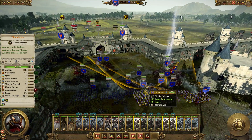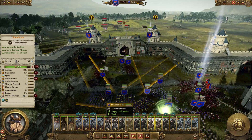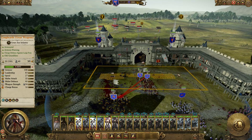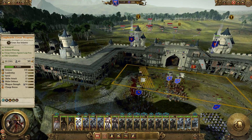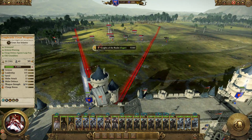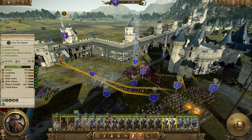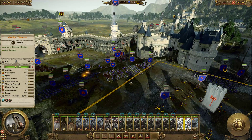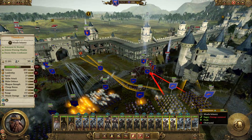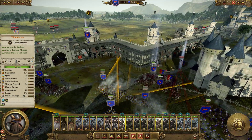We've got to get the gunners back into position here. Leaving these two guys up on the wall seems to be working pretty well — lots of damage being done to these high value cavalry units. Bring the catapults over here; it would be good if we could shoot down there, but they're just obstructed. How about shooting the wizard there?